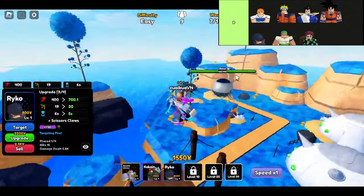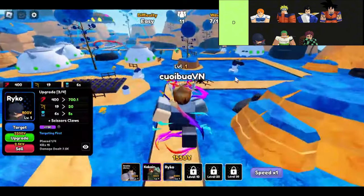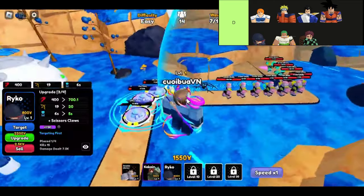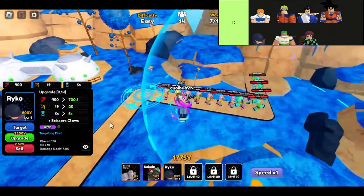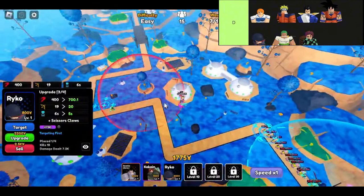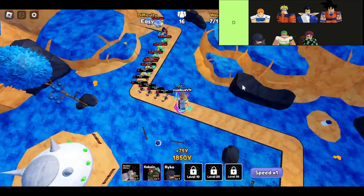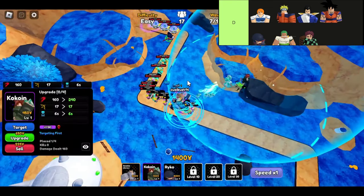Now let's talk about Vegetable. This guy may have a funny name, but he packs quite a punch. With insane range for a rare tower, Vegetable can hit targets from pretty far away, and his multi-hit attack makes him a shield-breaking machine. If you're facing off against those tough shielded enemies, Vegetable will be right there smashing through defenses like they're made of cardboard.